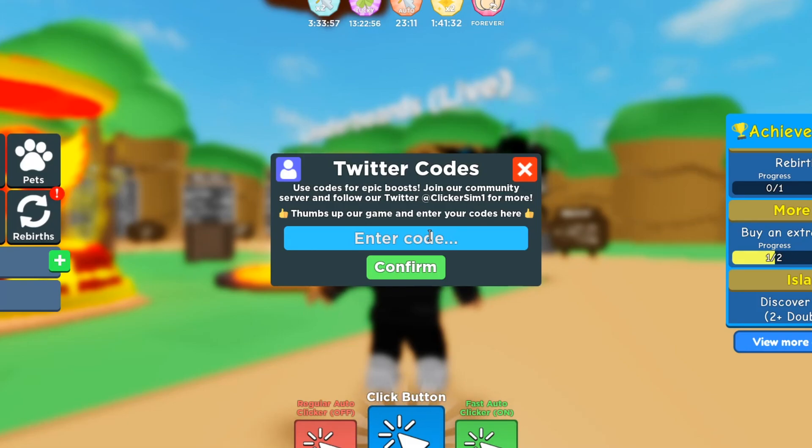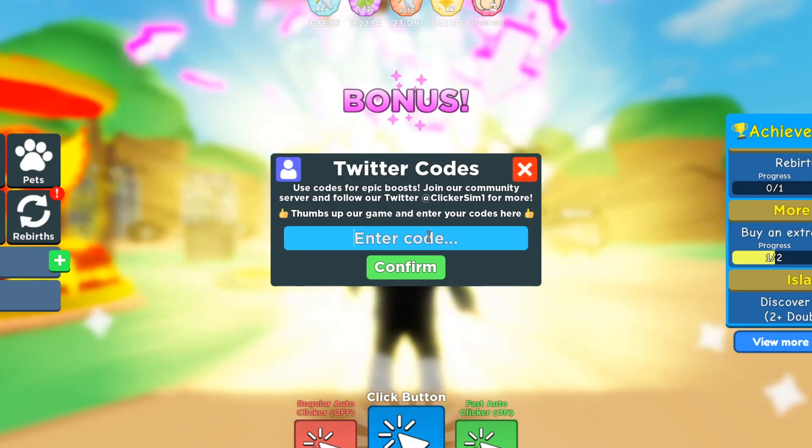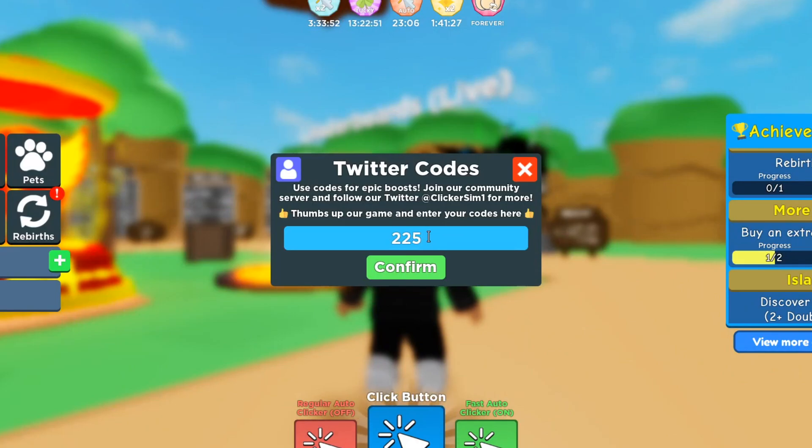The next code is 225KLIKECODE — that gives you a one-hour two times shiny chance. After that, enter 200KLIKECODE — make sure it's 'code' not 'codes,' spelled L-I-K-E-C-O-D-E. That also gives you a one-hour two times shiny chance.